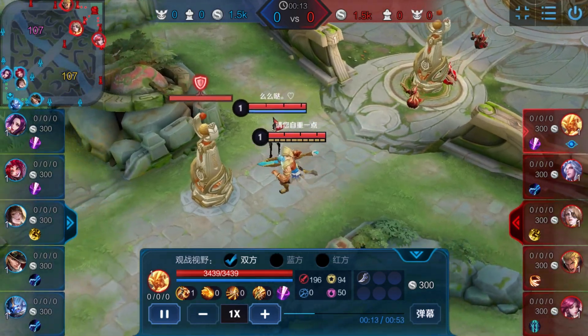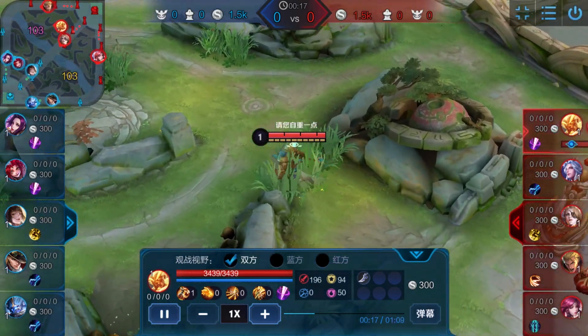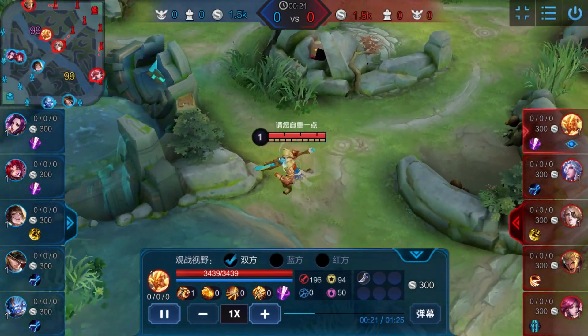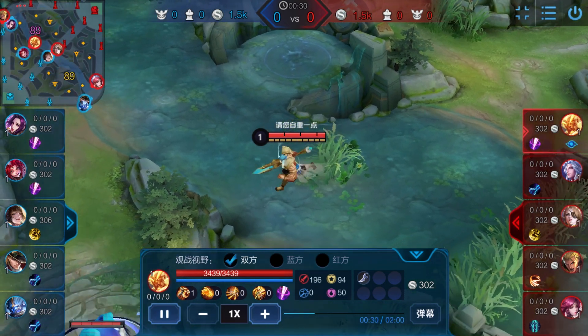You see that the enemy has an Enzo, a Baili strength, and a silence with punish. So you don't want to invade, because if you invade you probably get caught — and they have the hook guy. My support went bot, so you don't want to invade.